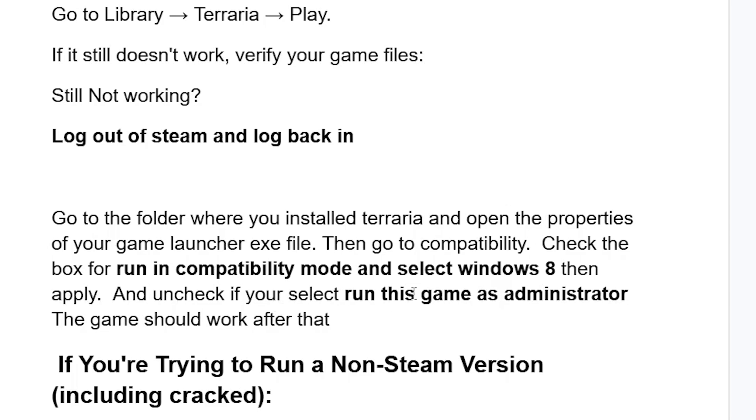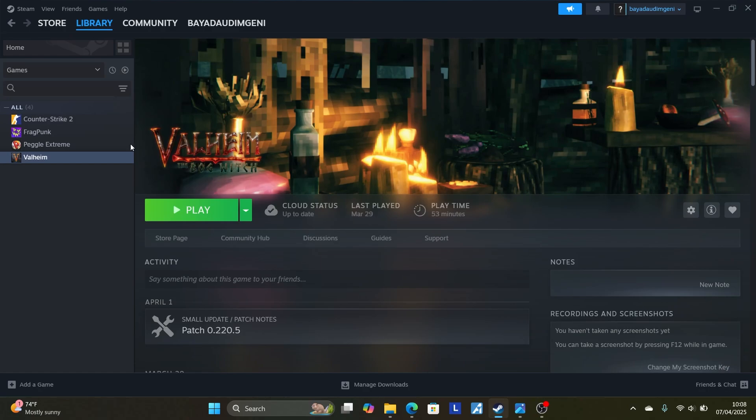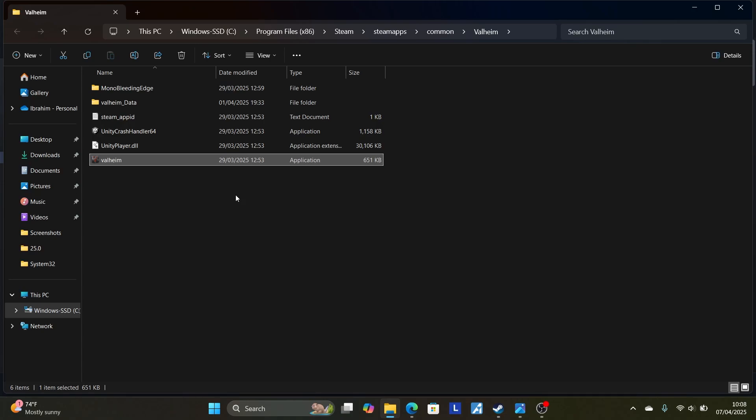Uncheck 'Run this game as administrator' — the game should work after that. To find the folder, open Steam, go to the Steam library, right-click on Terraria, go to Properties, go to 'Installed Files,' and select 'Browse to game installation folder.' This takes you to where Terraria has been installed. Look for the launcher executable file, which is the application used to run the game.